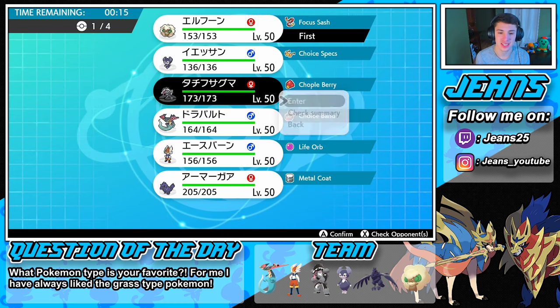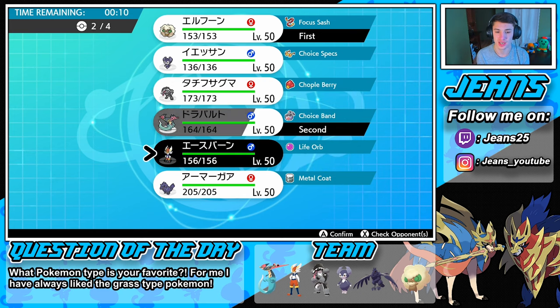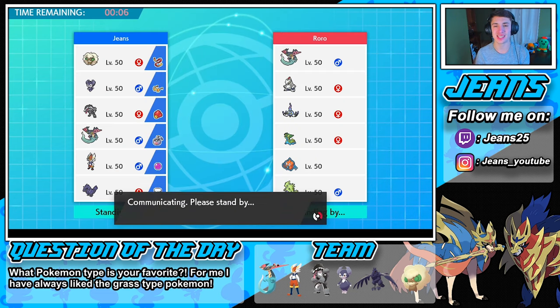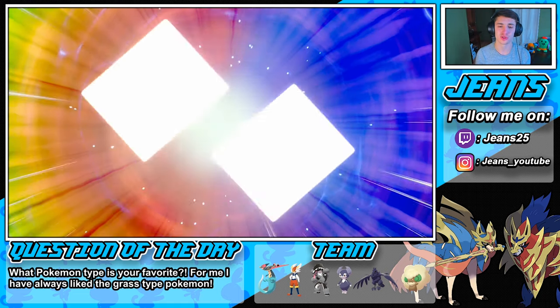Then we go Obstagoon and Cinderace in the back — I think that's the play call. Actually, we want Dragapult in the front, then rock out with Cinderace and Obstagoon as our heavy hitters in the back end. We have two Fighting moves to take out that Rillaboom with our Obstagoon and our Cinderace.